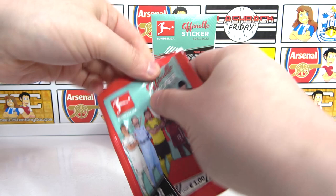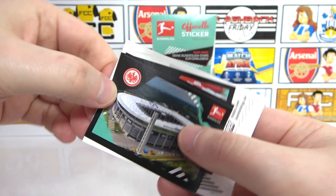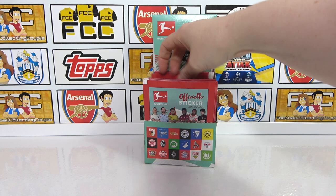I love a good big shiny. Are you just taking random packs? I am. So another half team photo, and then a Hummels, Geiger, a stadium for Frankfurt, then we have a Duda, Coil, Schlotterbeck, and our big sticker is the Stuttgart kit - I think so. Cracking into the next pack.